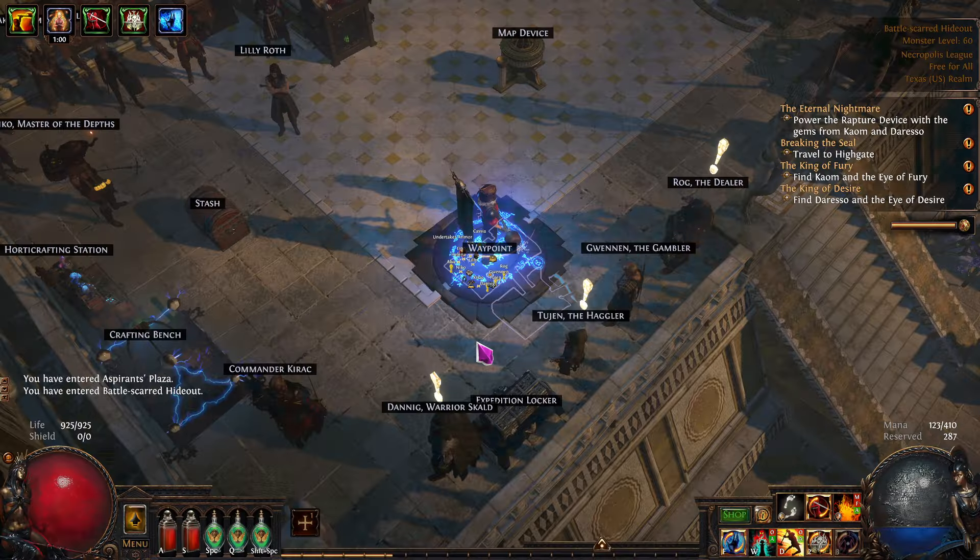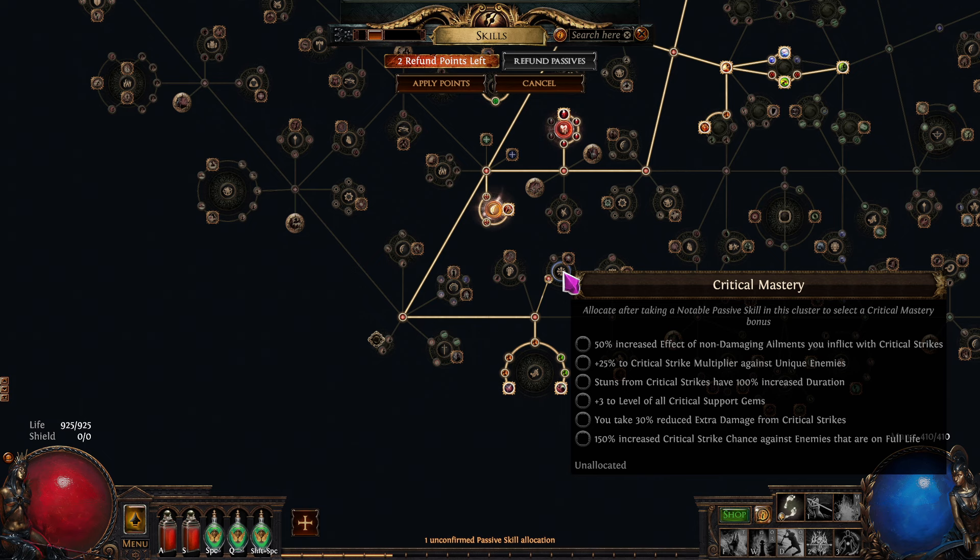The next few points I'm going to spend here, here, and here — and then get that 150% increased crit against things that are on full life. So I'll be critting against things on full life more often. It doesn't help with bosses because you hit them and they're not at full life, but that'll be fine.